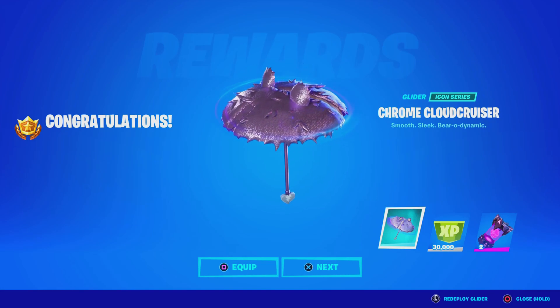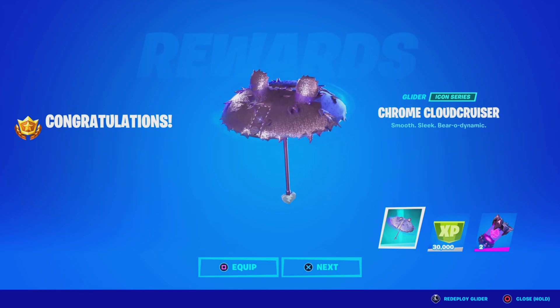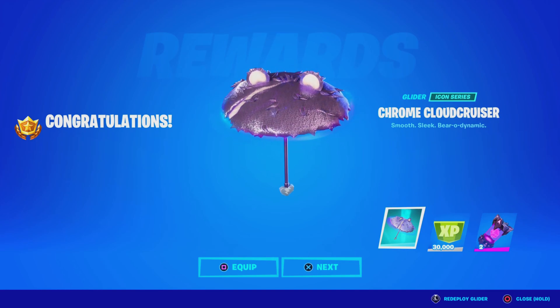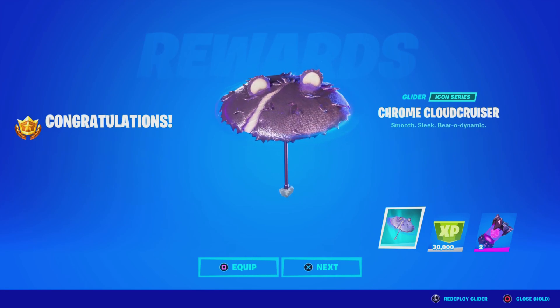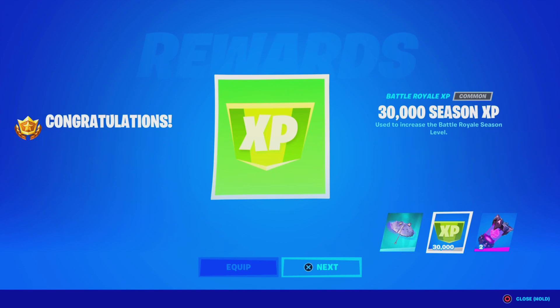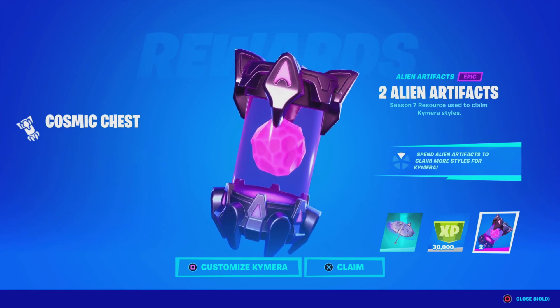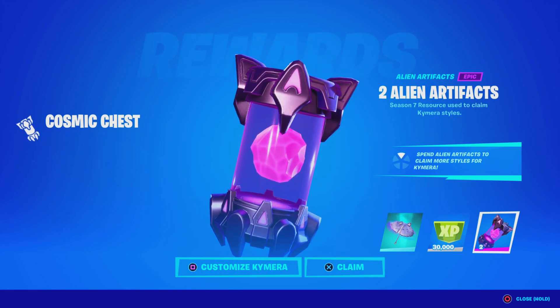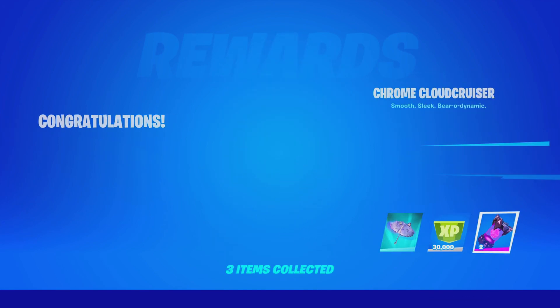We just unlocked the Chrome Cloud Cruiser Umbrella — you have to complete the Rift Tour challenges to get this Glider Umbrella. There are some friend challenges you have to complete, so if you guys need help or want to play with me, add me at BrandyYouTube. We also got 30,000 seasonal XP, which is pretty sick, and some alien artifacts I found in the game while going for my challenge. Let me know what you guys think about these rewards down below in the comments.